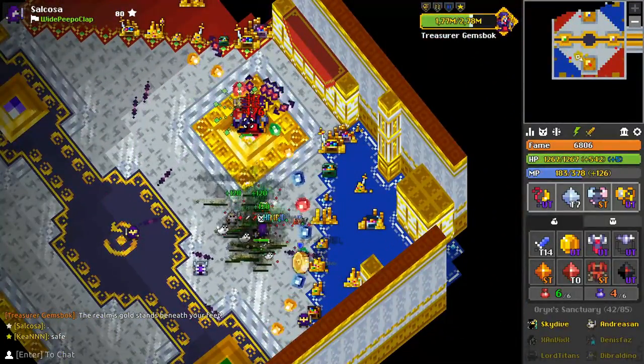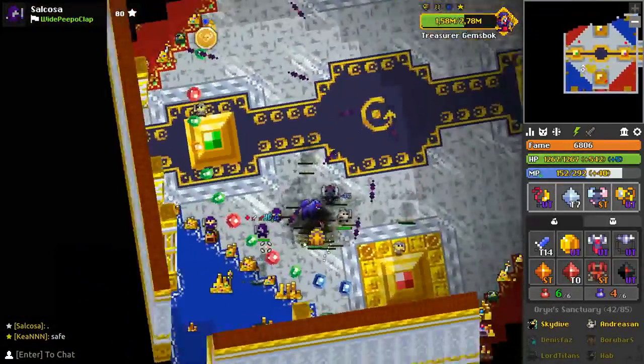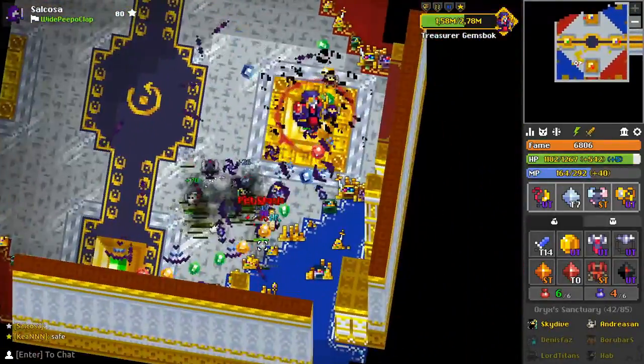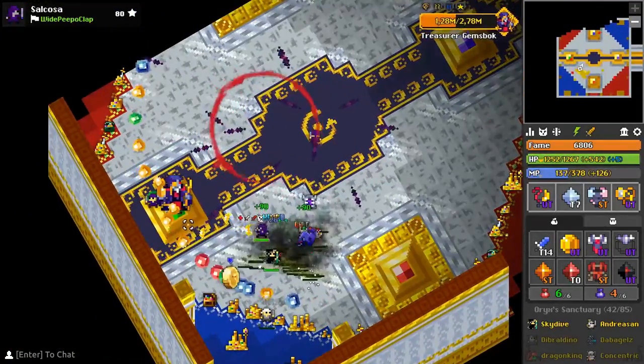After shooting his rotating shotgun to middle, Jemsbok will also start raining down bombs on the nearest player. At this point, aside from decoying platforms, you also want to decoy middle and keep people safe from those bombs.